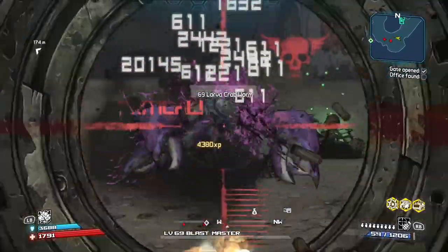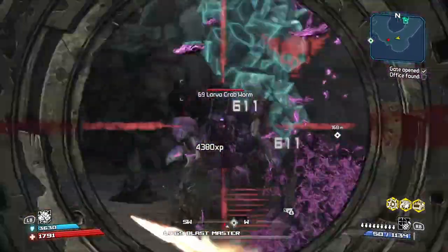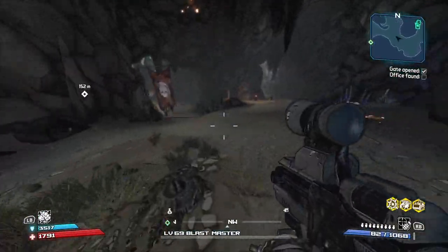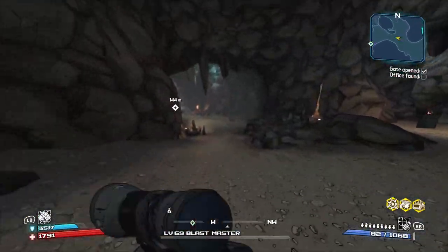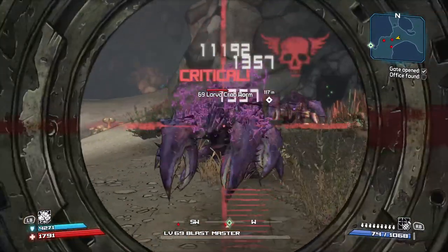They should give you about 4000 or so easily. They're extremely easy to kill. There's that group of enemies and then there's this one down here as well.